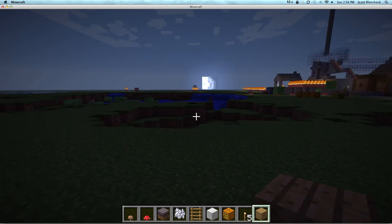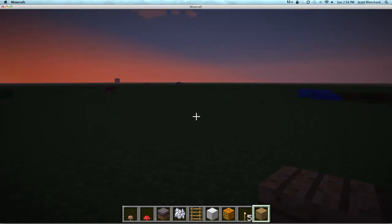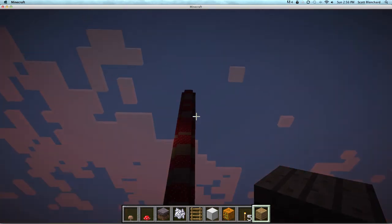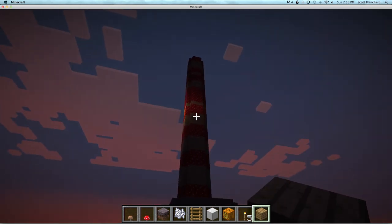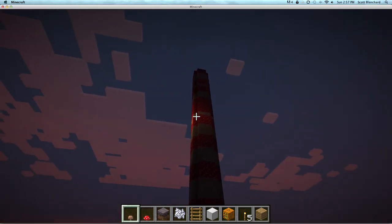If you're wondering how I made those holes, TNT is way more powerful in Minecraft than you thought. So that's what it looks like from the outside. Why is there light up there? Did I put a torch or something? Is it a jack-o-lantern? Hmm.